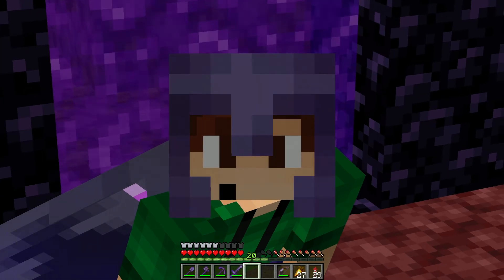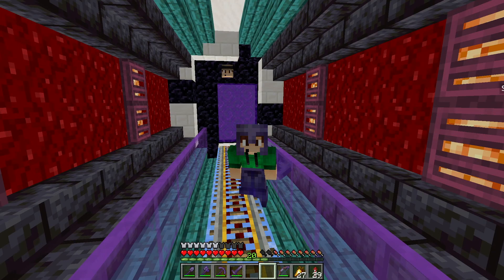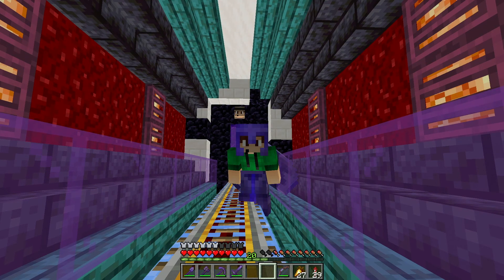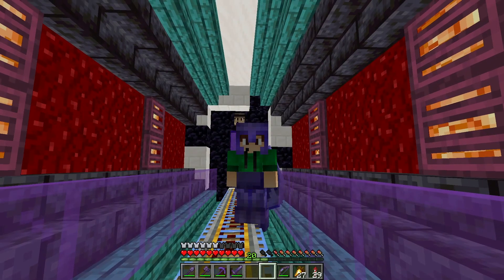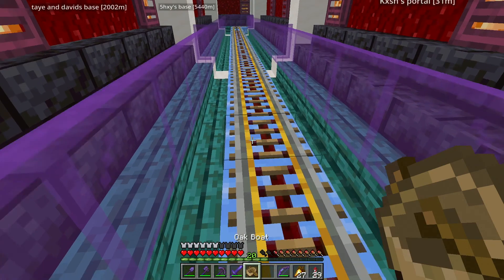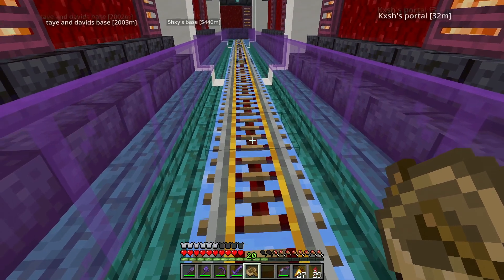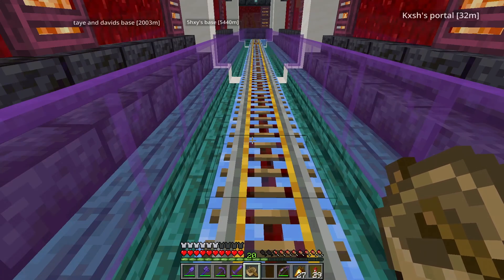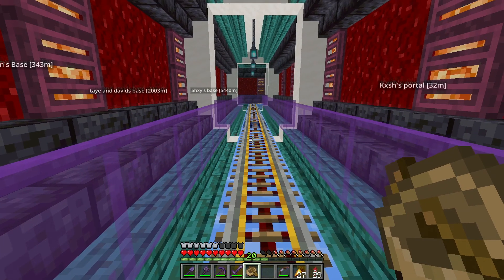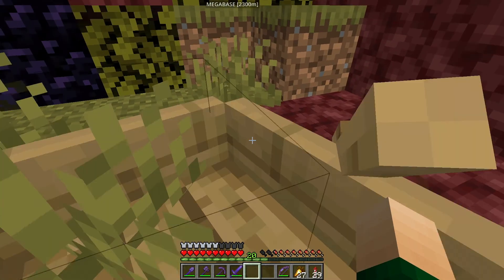I actually got a lot done in the past two hours. I added powered rails on top of the blue ice, just so it can make the boats go faster. I think it actually looks really good — this whole area. It's pretty fast.